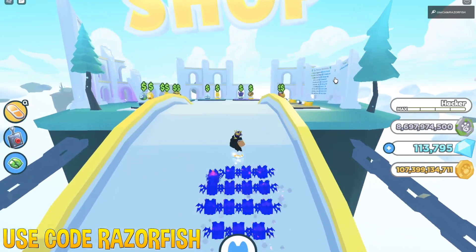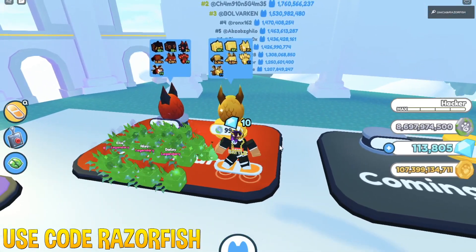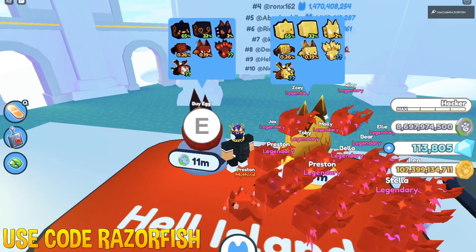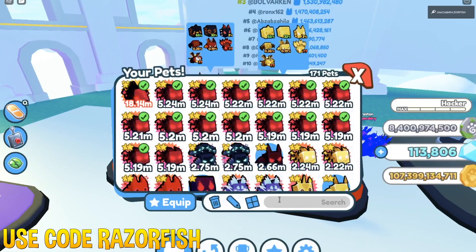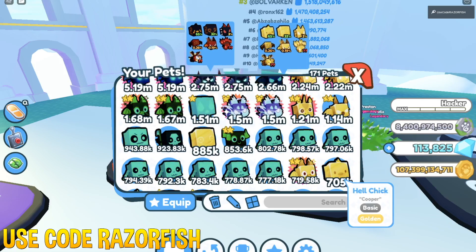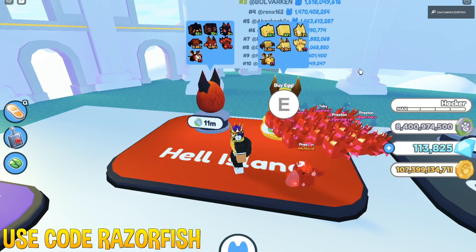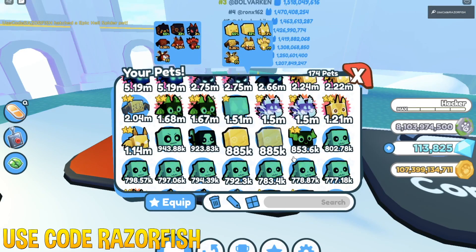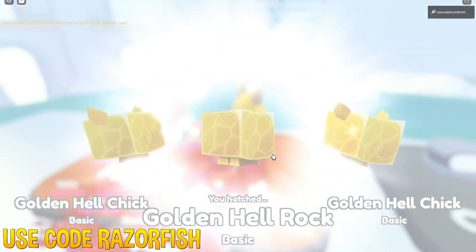We've got 8 million fantasy coins, so let's check out these eggs — they're actually pretty expensive. There's a new mythical egg, and here are all the pets that were in my leaks video. We're going to try to get the new mythical, which is basically another version of the existing mythical but looking really cool. The golden pets here are really good — the skellies before rainbow were 778K, so these are solid. We got a golden spider, which is 2 million when golden!